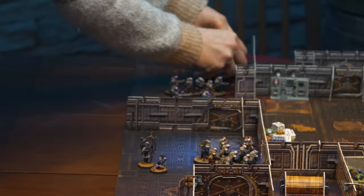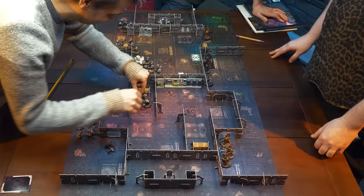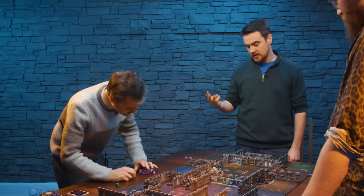Now it's the start of turn two, your reserves can come on. I brought in another unit of hybrids and my Bio-Fagus, who's my wizard. I ran my unit of hybrids through onto the point — I got a big advance roll and they got into the furnace room. So on my first real turn I got my two squads and opened up with some mining lasers.